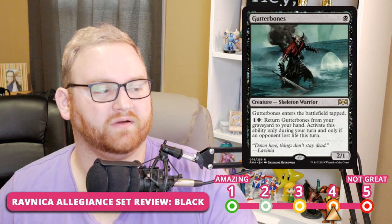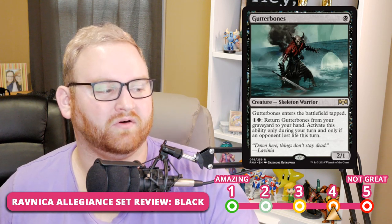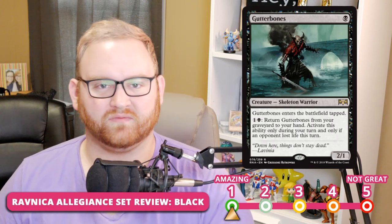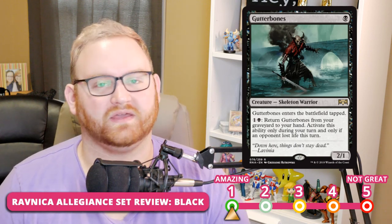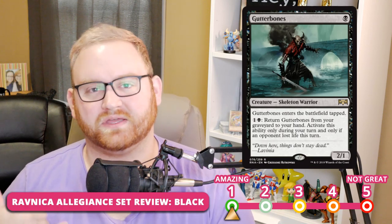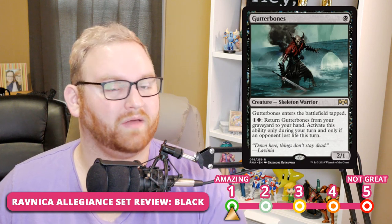Next up, we have Gutter Bones — a 1-mana 2/1 rare skeleton warrior. It enters the battlefield tapped, and you can pay 2 to return Gutter Bones from your graveyard to your hand — but only during your turn and only if your opponent lost life this turn. I really love this card. Anything with a recurring ability where it comes back from the graveyard is always powerful in Draft, Sealed, and Standard. Your opponent's removal basically does nothing. In Standard, getting Gutter Bones back via sac outlets means it comes back over and over as a great sac outlet. I think it's going to see a lot of play in all three formats.